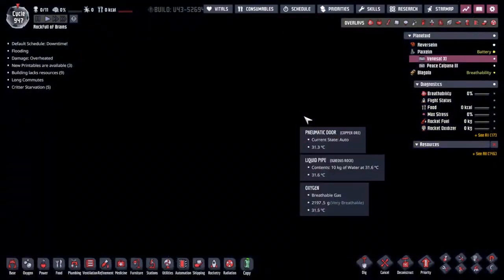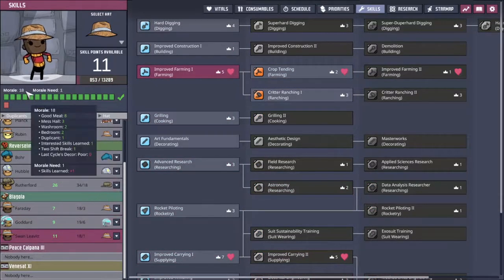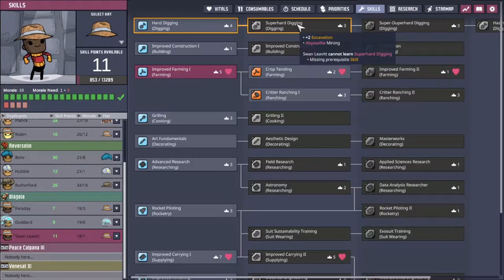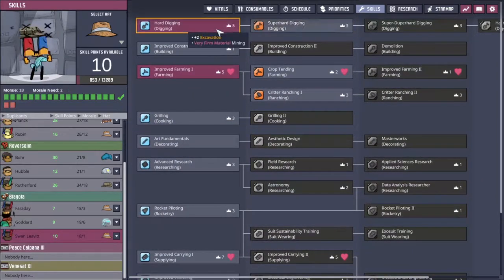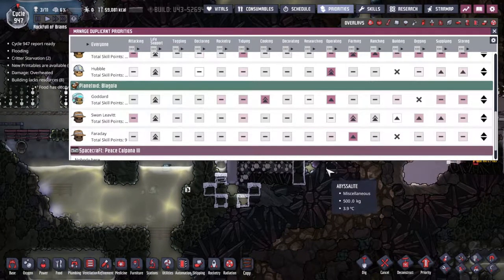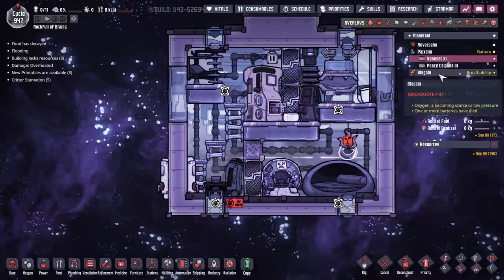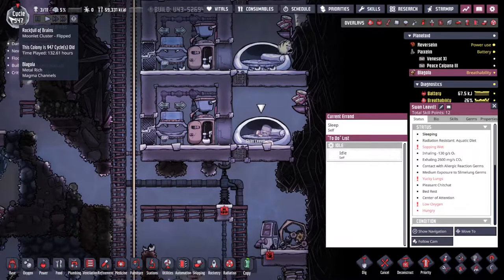It's warm — about 30 degrees — I think we'll be fine. On Blagolia we've got three people living here and most of them have a lot more morale than they actually need. Looking at the hard digging up here — we only need to reach level three to get obsidian mining to be able to dig in there. You know what, we don't necessarily need Curie over here. Let's come down to the list — Swan Levitt, could you build and dig? Farming is more important but building and digging, yeah, that's very important. I think this might actually mean I turn off the food filter for a moment and see how Swan Levitt does.